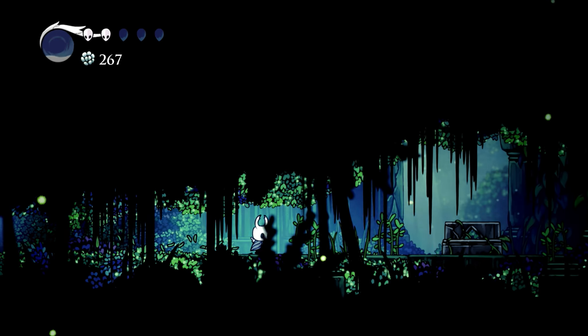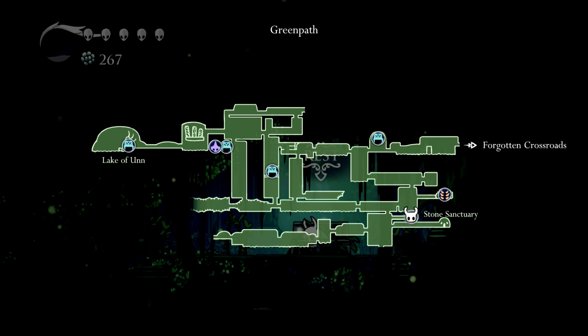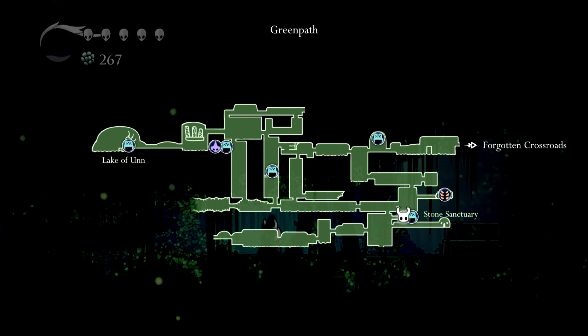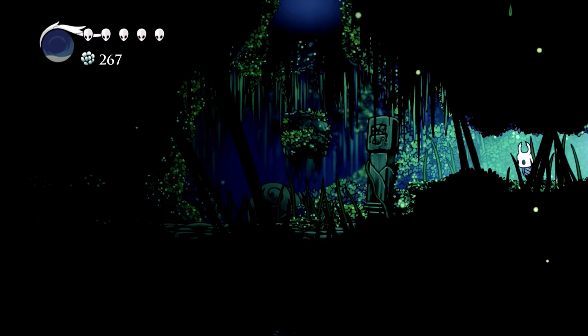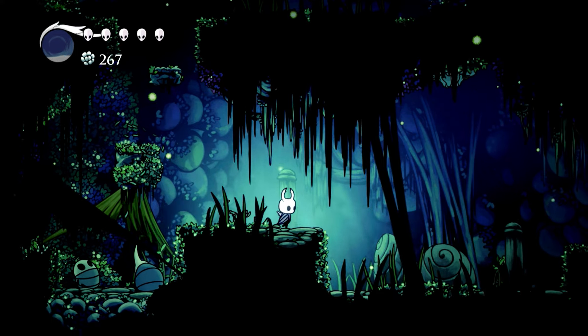I keep hearing those squeals of those caterpillar things. What are they? Is it a side quest? I have no clue. So the Stone Sanctuary is where that one place was. Let's go down into this big area — if there's nothing there, we only have one place left to go, which is way up at the top, which I don't mind. It's just a long trek to get there.